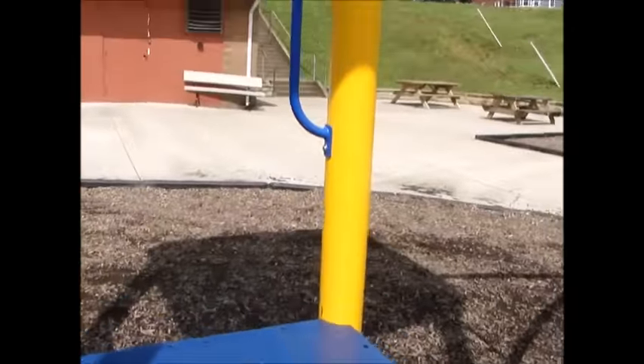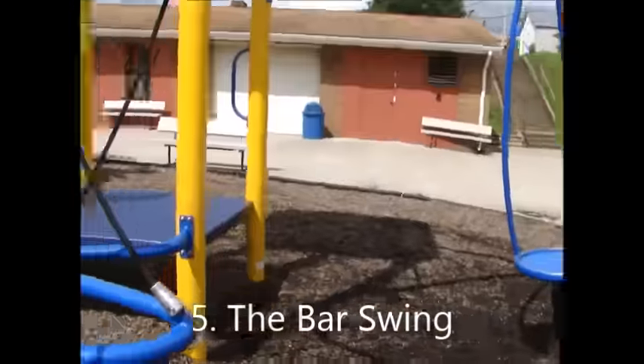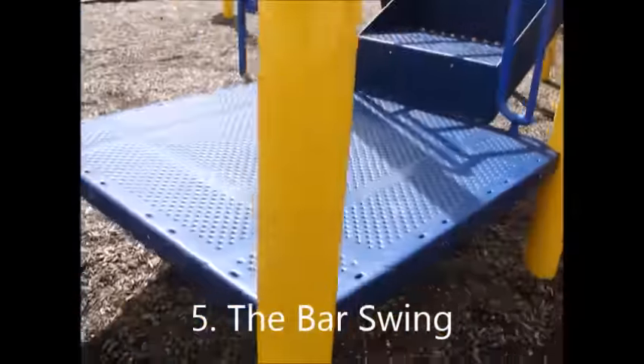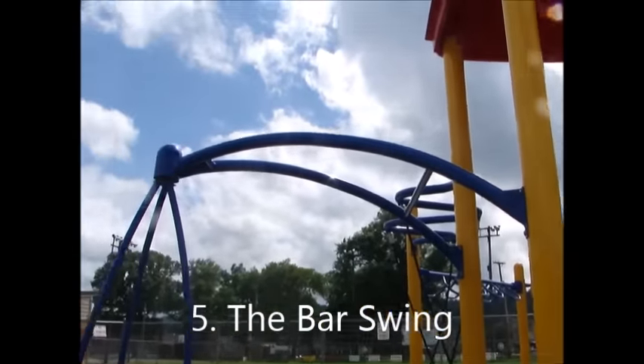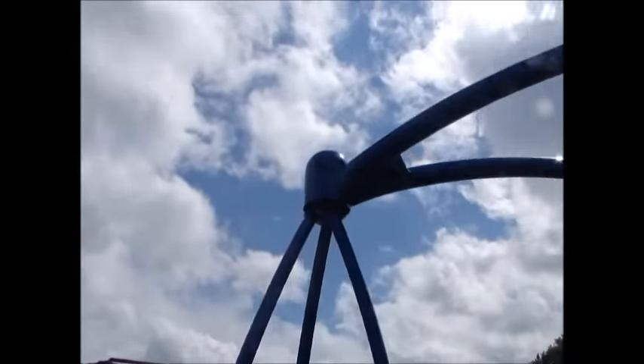The fifth obstacle is the bar swing. Competitors start by going around the yellow bolt and grabbing onto the bar. They must maneuver to the end of the bar, transition to the next one, and make a swing of 4 feet. They are not allowed to touch the middle bar that connects the two bars. They must make it past the line.